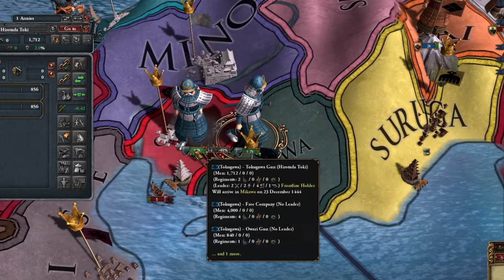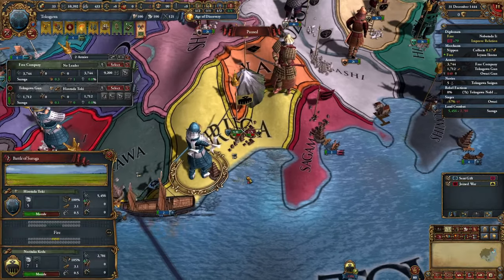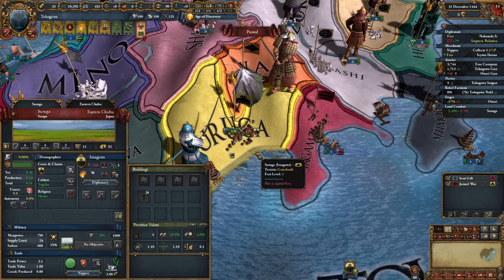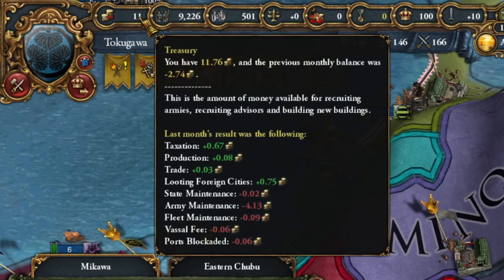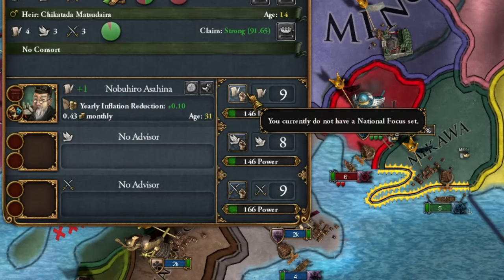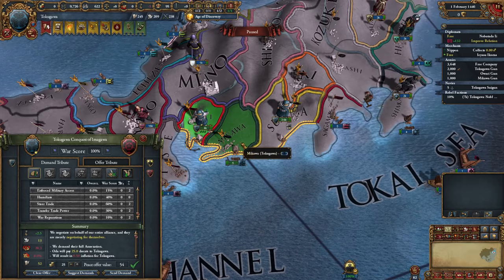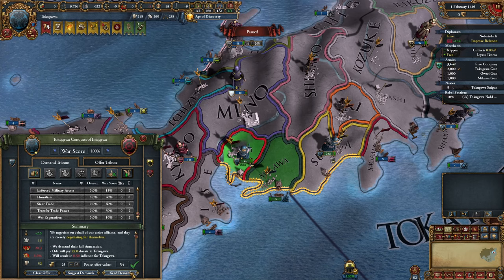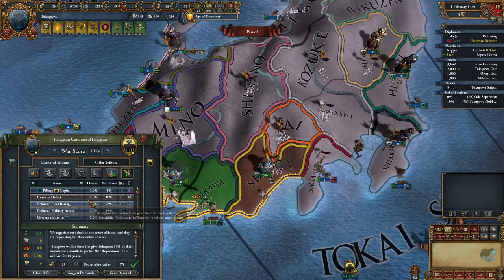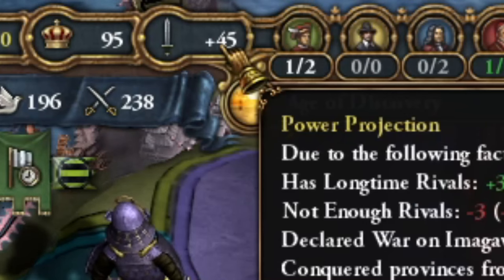After defeating Oda's troops, 1000 troops stay in the province to maintain order and prevent the enemy from recruiting. The rest of the army attacks Imagawa's troops, eliminating them completely. Despite being at a deficit, we hire our cheaper advisor to manage inflation. We'll need a lot of administrative points, so my court will focus on administrative actions. After Oda's fall, their territories and money go to me. I don't conquer Imagawa's provinces but take their money, war reparations, and most importantly humiliate them for a lot of power projection.